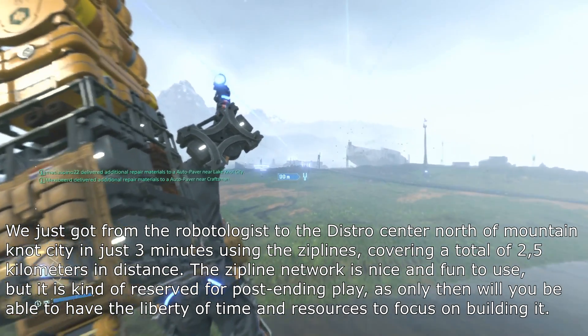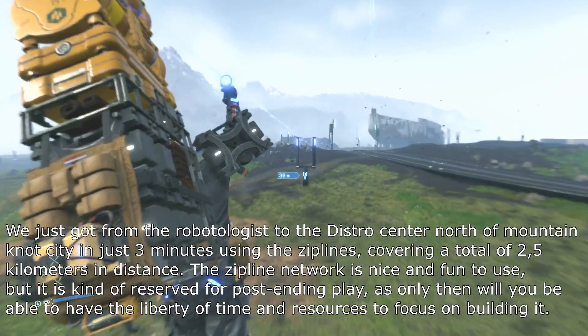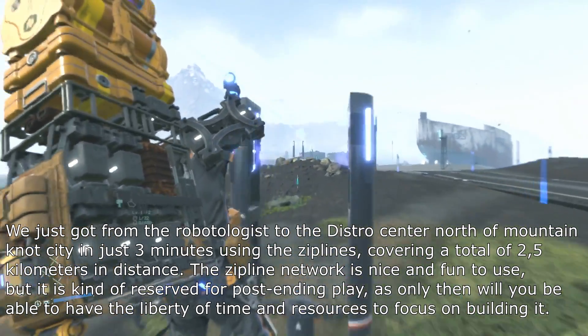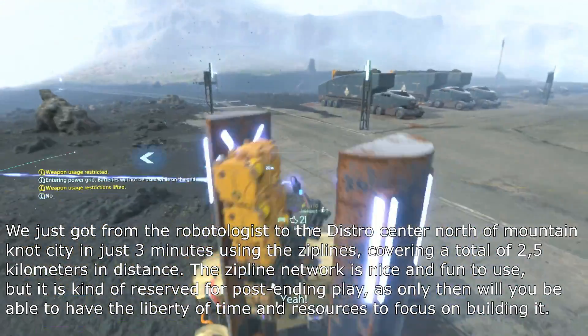We just got from the Robotologist to the distro center north of Mountain Knot City in just 3 minutes using the ziplines, covering a total of 2.5 kilometers in distance.